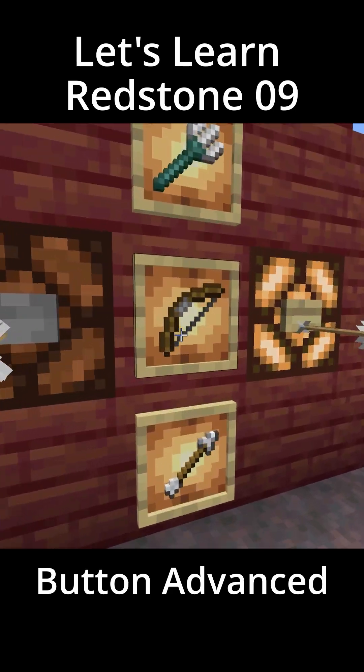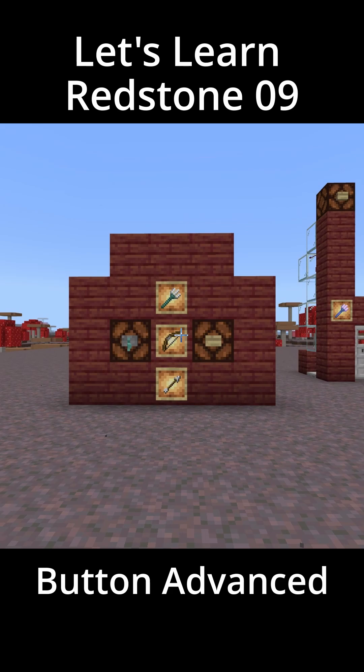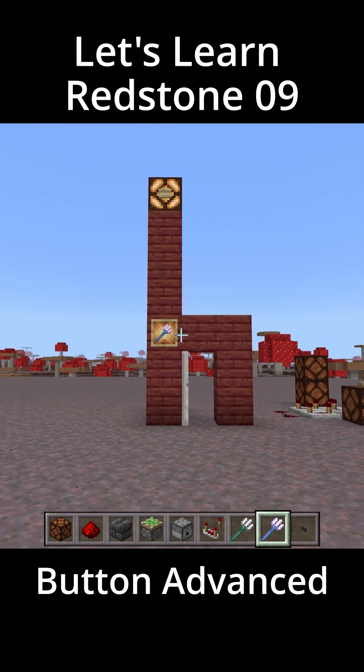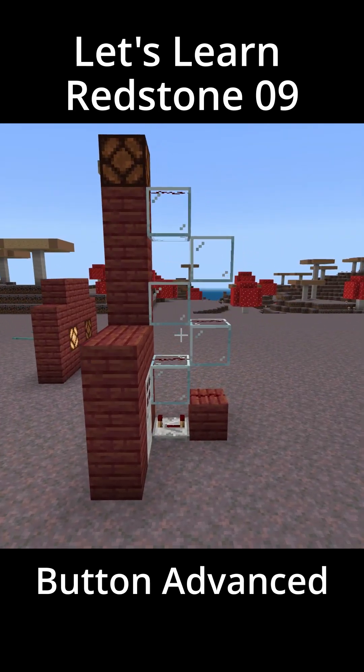The wooden button can be activated with a bow or a trident and will stay active until the item despawns or is picked up by a player. The stone button doesn't have this feature though, only the wooden button. But if you use a loyalty trident it's just like pressing the button. This allows you to build fully functional buttons way up high out of the reach of your average player.